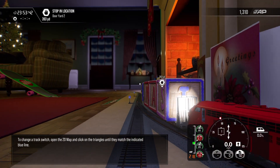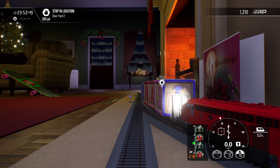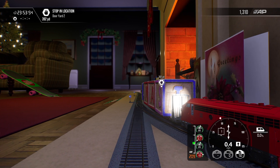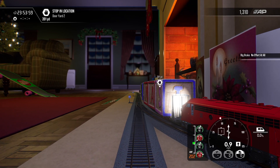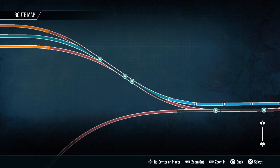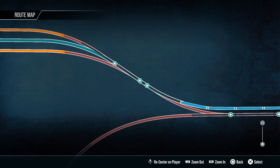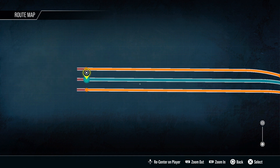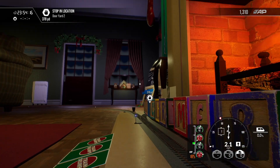I'm not sure where the dooryard is — is it over there, or is that the dooryard? To change the track, open the 2D map and click on the triangles until they match the indicated blue line. For this DLC you'll just need the base game TSW3 plus the DLC itself. Let's check these switches — that one needs to go there, and that one there. There is a little yard; this must be the back door.